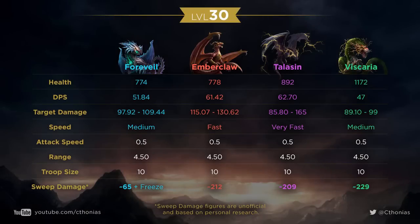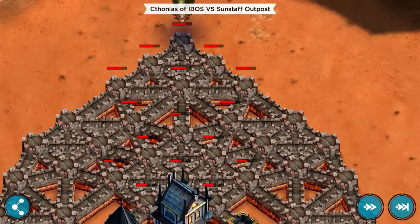Here are the results I have for sweep damage — I've added it to the list shown earlier. This is unofficial and not exactly perfect, but it is my best assumption. With Fourveil we have 65 damage per sweep plus the additional effect of freeze. Emberclaw is 212 including his burn. Taliesin is 209 including his lightning, and 229 for Viscaria including the poison. According to Space Ape, the burn, poison, and lightning do not do additional effects — it's just the damage. It is pretty consistent damage, not variable like the target damage is.